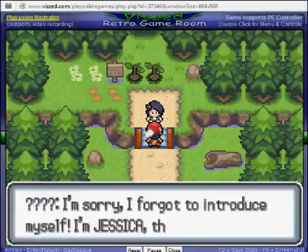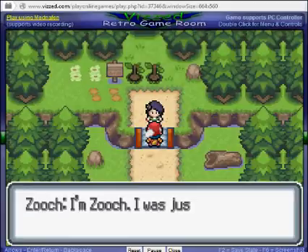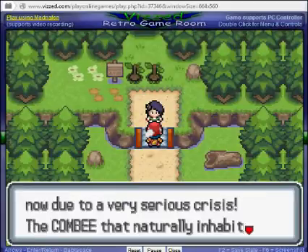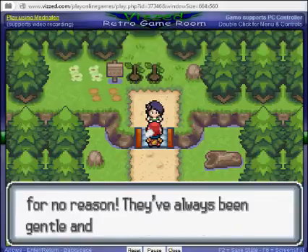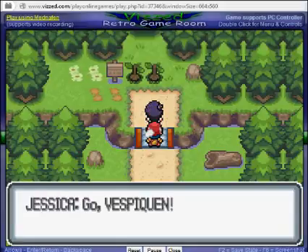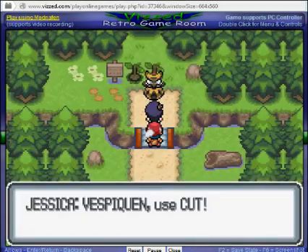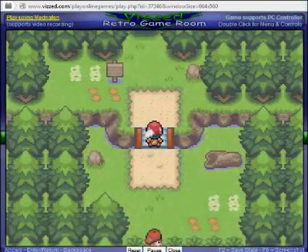A trainer introduces herself as Jessica, the leader of the Inhor City Gym — the first gym in the Zuri League. The gym is closed right now due to a serious crisis: the Ikonbi that naturally inhabit this route and Inhor Woods are acting strangely and attacking people for no reason — they've always been gentle, loving Pokemon. She asks us to let her know in Inhor if we spot an Ikonbi. She has a Vespie Queen — oh my god, we're going to have to fight that thing when we finally battle her.